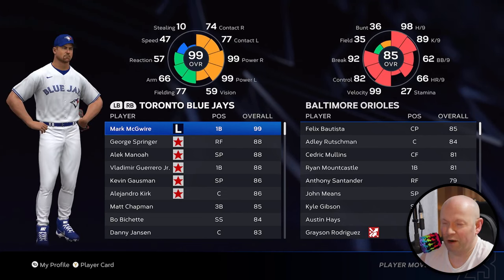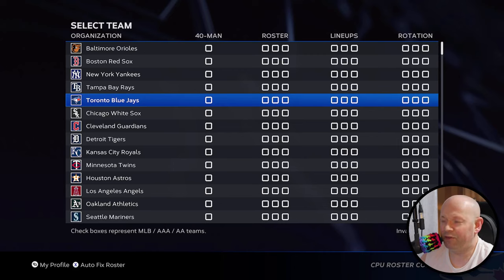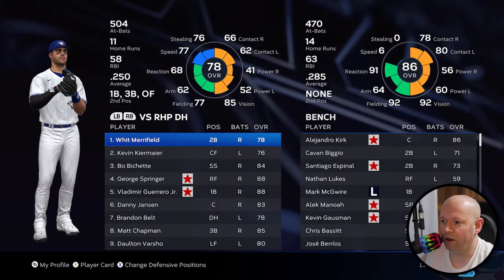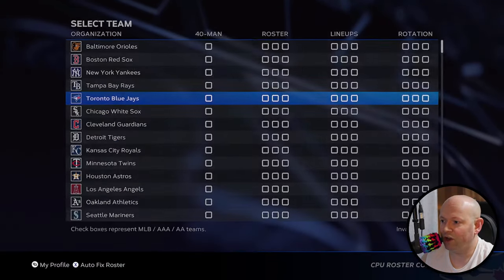That's what I did in order to get Mark McGwire there, just to show you that it works. And then from here, if there are ever some issues, where it says auto-fix roster, go ahead and use that. Then you can go up to the lineup and make any necessary changes that you need.